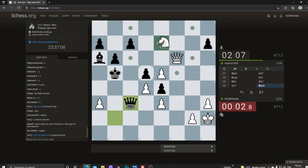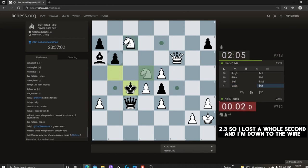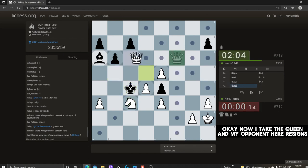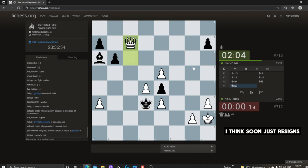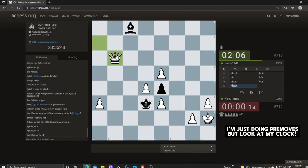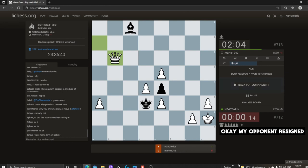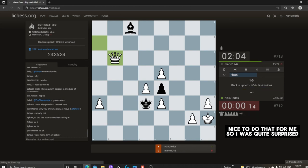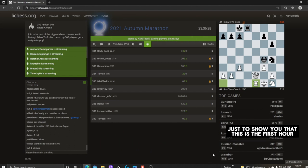I'm down to the wire. I take the queen and my opponent resigns. Look at my clock — it's 1.1 seconds. My opponent resigned, which was quite nice of them. I thought I'd like to bring that to your attention.